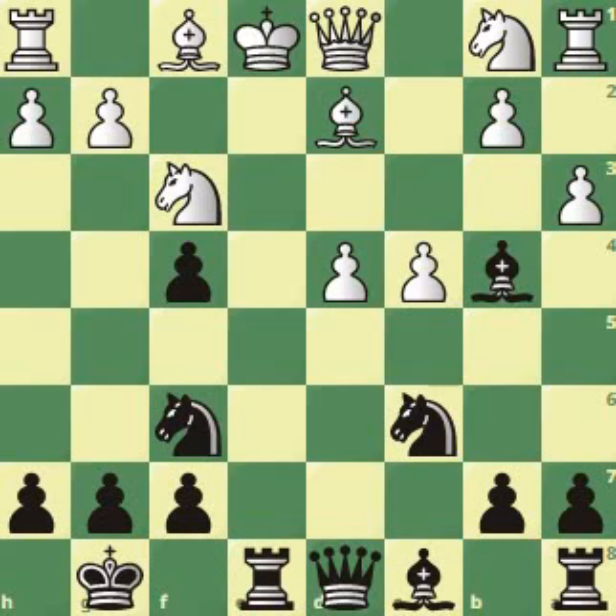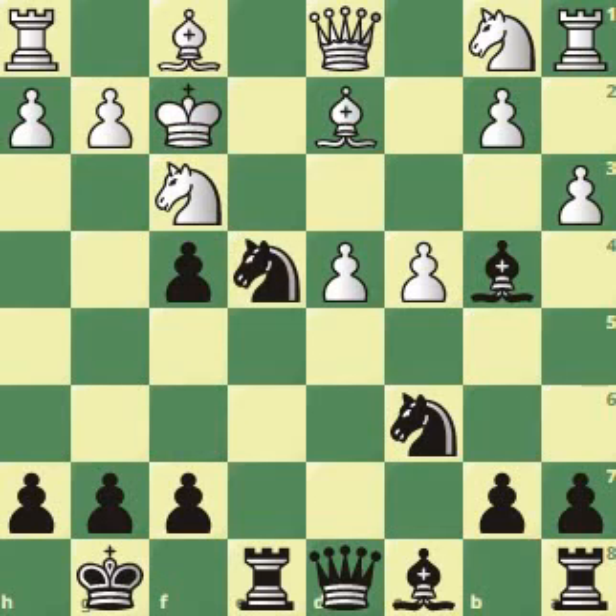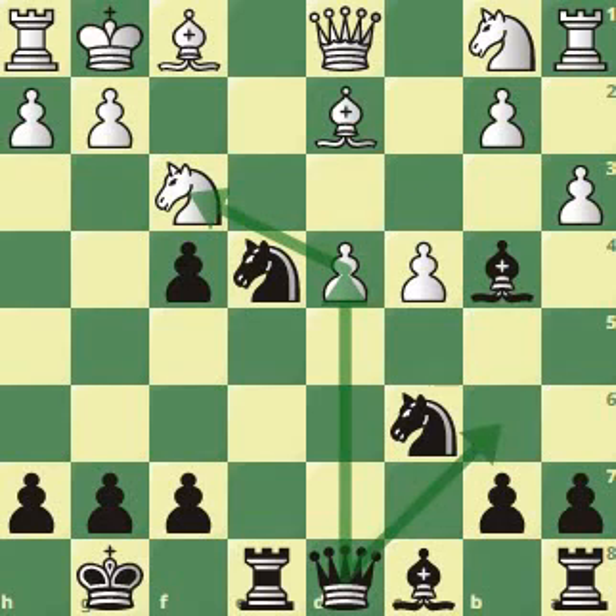Rook to e8 wins for black straight away. After the bishop blocks, king f2 doesn't make sense because knight e4 check. You don't want to go on the same file as the rook because then the knight will be able to give a discovered check and win the queen. So king to g1, and now black simply plays knight to d4. Position is minus 7 because white will be forced to give up the queen. If knight takes back, then queen d4 ends the game. It's either checkmate or white will have to give up so much material.